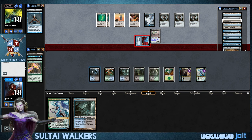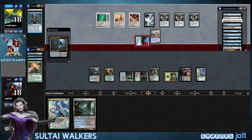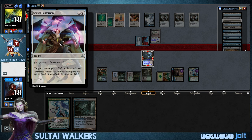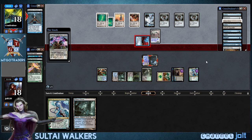Treasure Mage has come in. Let's go and fire up the Creeping Tar Pit — let's go blue, black, and green. Block right there. Oh, Spatial Contortion — you got it, man. Okay, so that kills our Creeping Tar Pit.